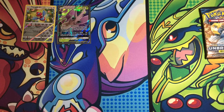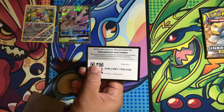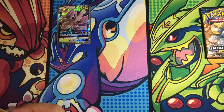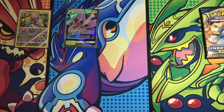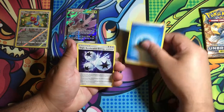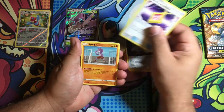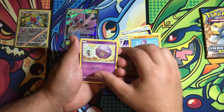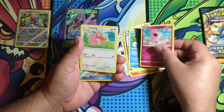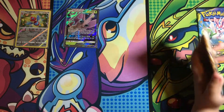Let's open the next one, Dad. Water Energy, Triple Acceleration Energy, Acceleration Energy, Fairy Town morbidity(?), Tyrogue, Koffing, Dedenne, Poliwag, Spritzee. Reverse Fairy Town, and the rare is Marowak. Okay, so this is all mine — fifth pack.